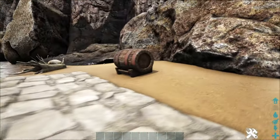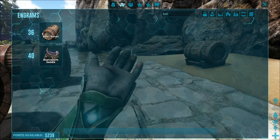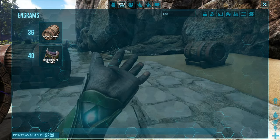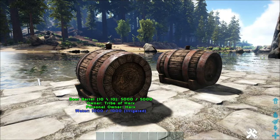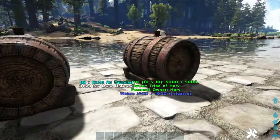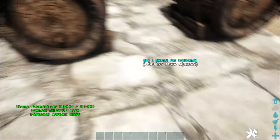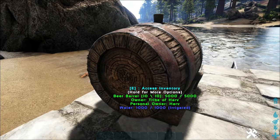To create the beer there are a couple of different ways, but you need some key ingredients. First and foremost you need beer barrels — unlocked at level 36, requiring cementing paste, metal, and wood, crafted at a smithy. You also need irrigation pipes, thatch, berries, and water jars — not canteens or water skins, specifically water jars. Here I have an irrigated setup where I laid down intersecting pipe with an intake into the water, and the beer barrels snap to the pipe points so they're fully irrigated all the time.